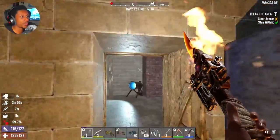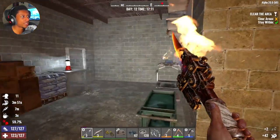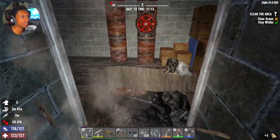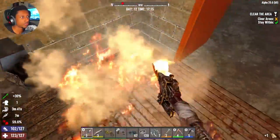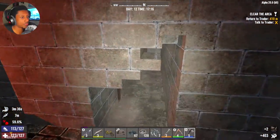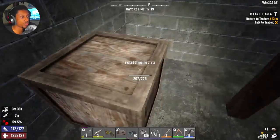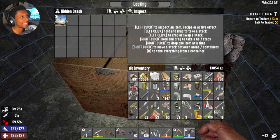We got loot in the downstairs portion - I think we're good. Seven minutes left on my steroids! There's gotta be a way to craft these - I think you need bear testosterone or something like that. Return to the trader - we're done with our quest! Come on, you gave me something really good last time, I'm gonna need it again.